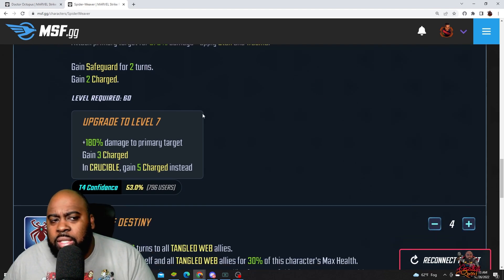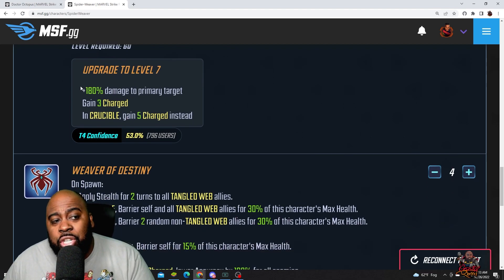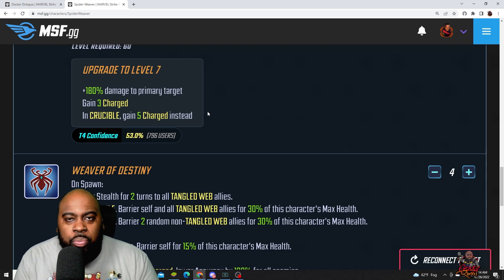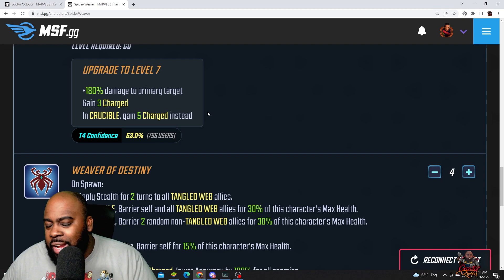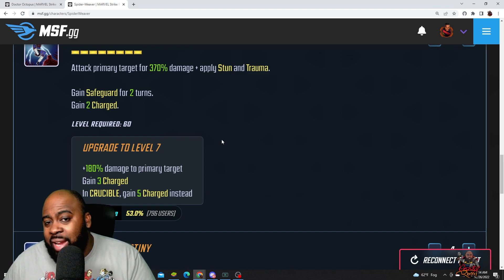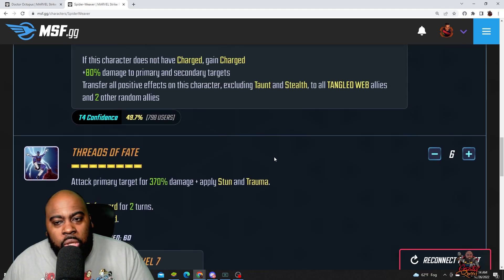Her ultimate ability is where you get the stun and trauma, plus safeguard for two turns. With the T4, you get 180 additional damage and one additional charge — going from two to three charges outside Cosmic Crucible, and from two to five charges in Cosmic Crucible. The charges are very important because whenever she has charges, she lowers enemy team accuracy by 100%. You want her to have as many charges as possible.